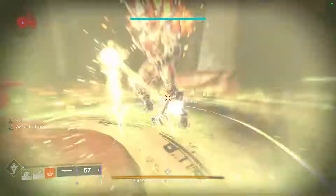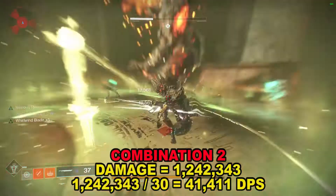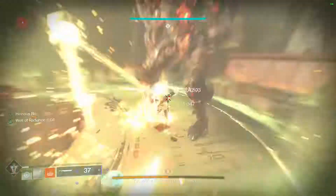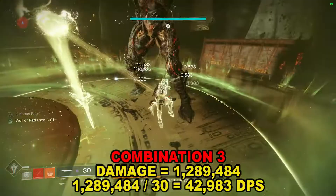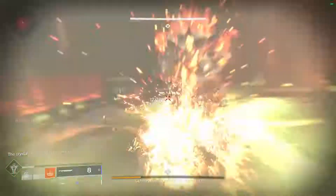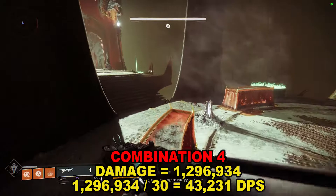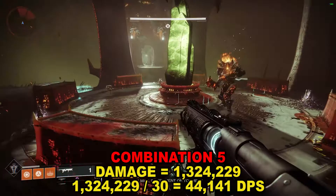Combination two, with two rounds fired at the start and then two more rounds every time blight tick damage ended, did 1,242,343 damage over 30 seconds, meaning DPS is 41,411. Combination three, with two rounds at the start but after that only one round at the floor each time, did 1,289,484 damage — DPS came in at 42,983. Combination four, identical to three but firing one round directly at the target rather than the floor, did 1,296,934 damage, bringing DPS to 43,231. Combination five, where from the start you only fire one round directly at the target and rinse and repeat, did 1,324,229 damage — DPS over 30 seconds comes in at 44,141.